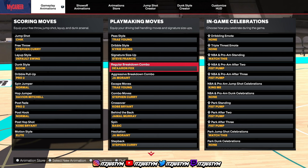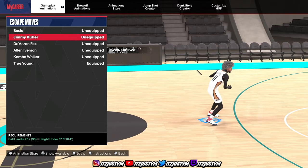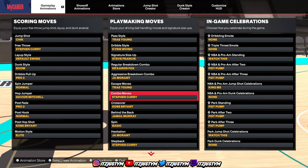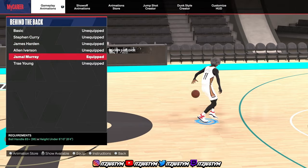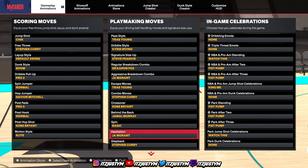Escape moves — there are three you could use and I use all three. It's your preference. You could use Jimmy Butler — it's super glitchy. You could use Kemba Walker — it's super fast. Or you could use Trae Young, which has been in the game for a couple years. I rock with Trae Young. Combo move: Steph Curry is the best one in the game. Kobe Bryant crossover — that's for the long crossover. Kobe Bryant or John Wall, really your decision. Behind the back: the best one is Jamal Murray — it creates so much space. Basic spin, because we don't do spins around here. And for the hesitation, go with Ja Morant — he has the best in the game.